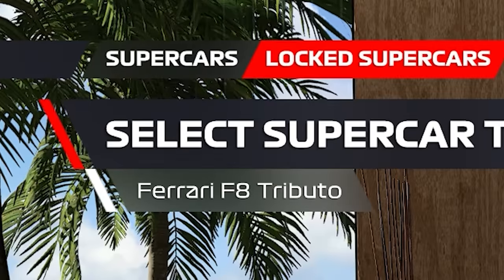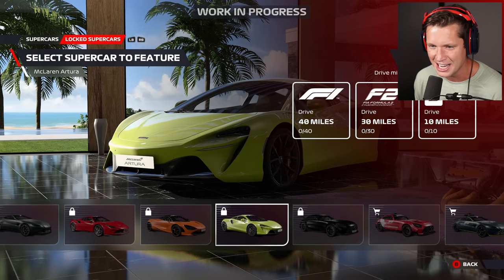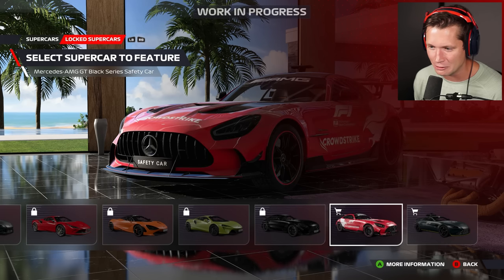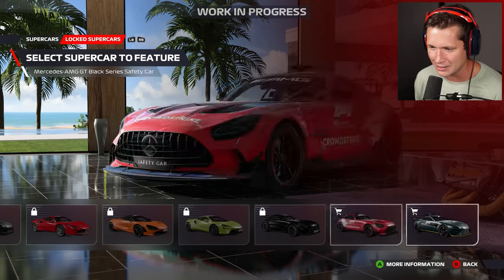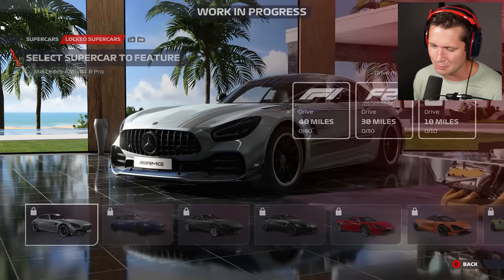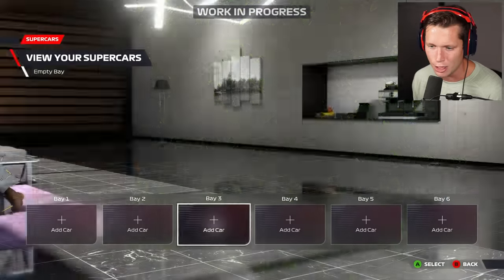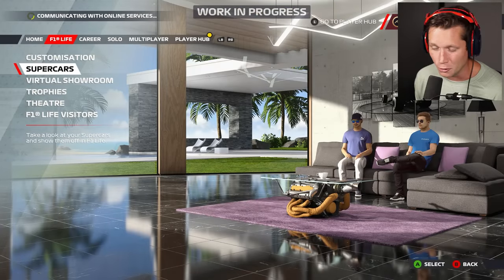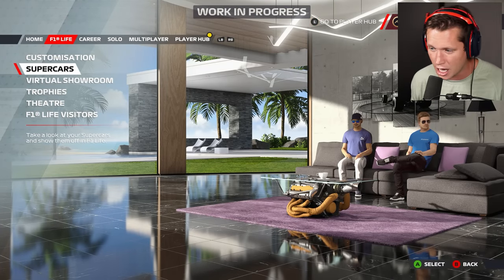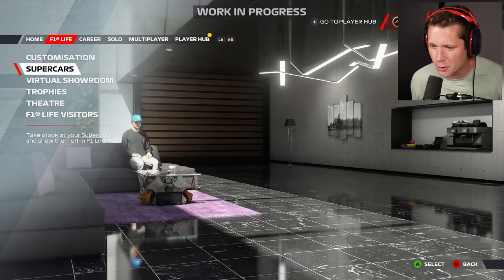We've also got pace cars — the Black Series for the Mercedes — and vintage safety cars. These are pretty cool and you're going to be able to add them to different bays and show them off where you want. These aren't final — I don't know if you'll be able to change colors yet, but imagine having purple and orange or black cars in here. It looks pretty cool.